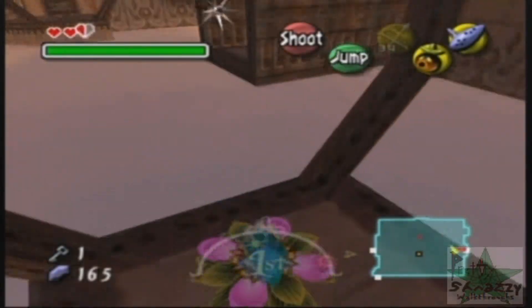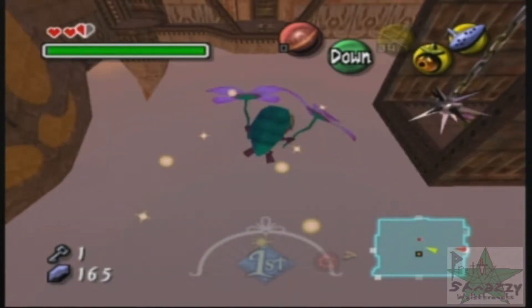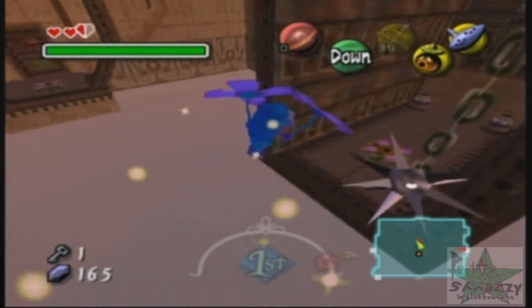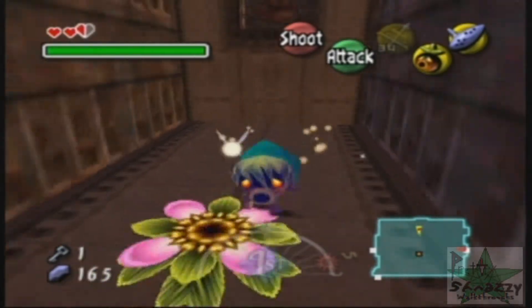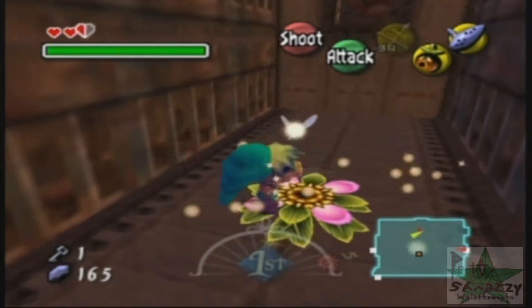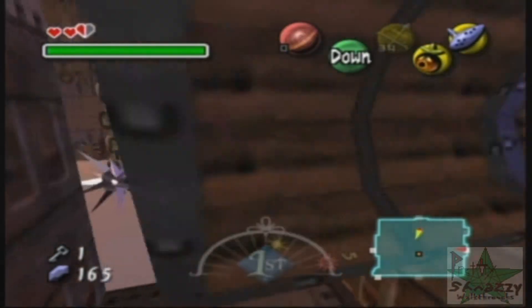I also hate that they constantly remind you. They could have just grayed out your sword, or made it transparent and said, oh, you can't use this — as any logical game would do. But no, this game defies logic. Majora's Mask hates logic. Logic is the enemy of Majora's Mask.